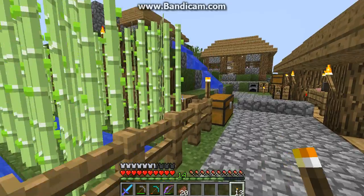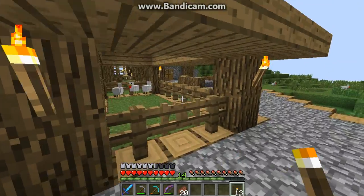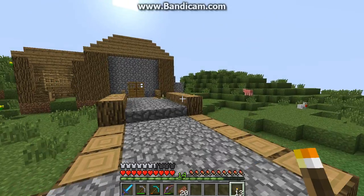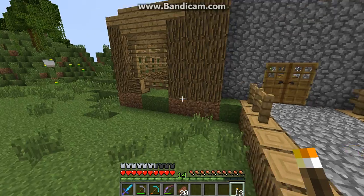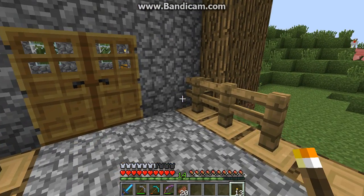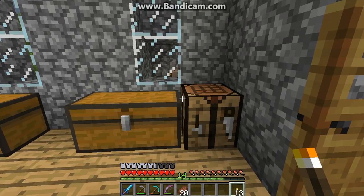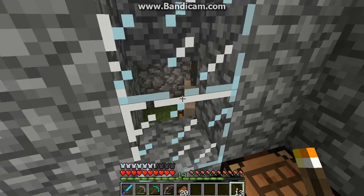Here's my farm. And here's what my brother put on here with a LAN server. Here's his house with his horse. He also gave me a donkey, but it's like glitched — it was locked in there.